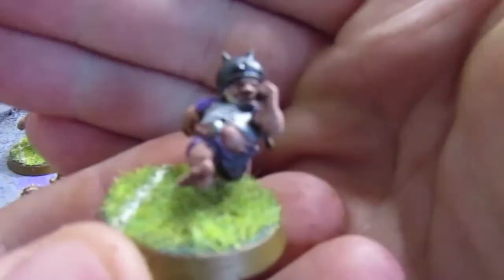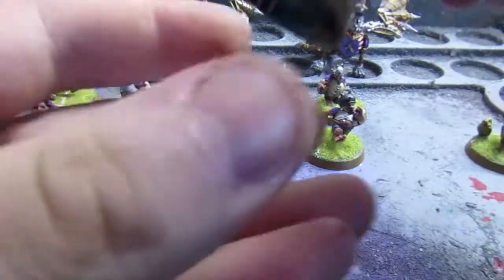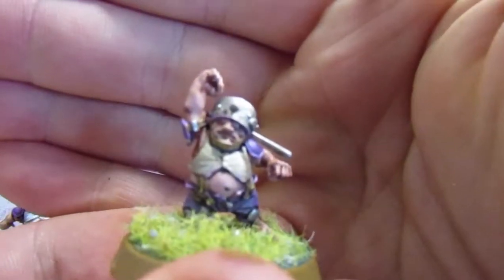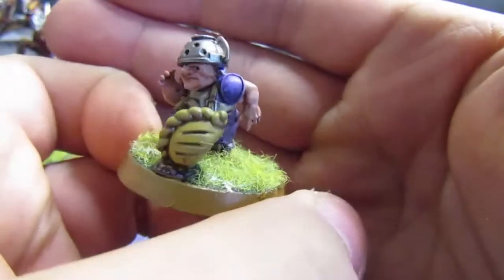This guy's wearing a cauldron on his head and he is mid-sprint — he's number four. This guy I'm not sure if he's shouting for the ball or cheerleading, but he is number eight. Number two is running to kick the cottage meat pie, looking sideways at it.